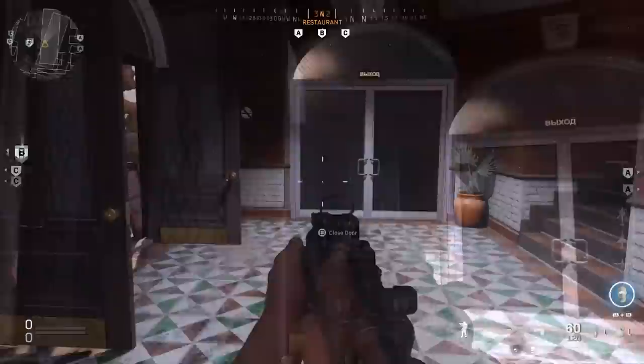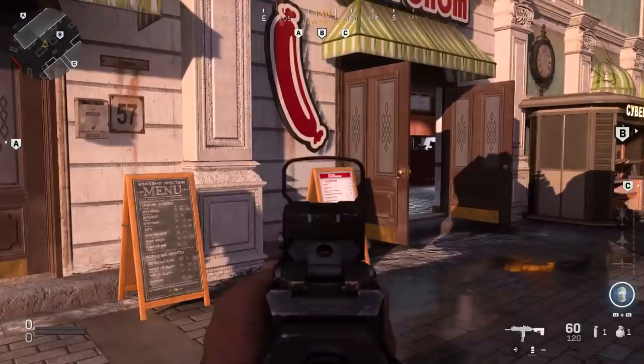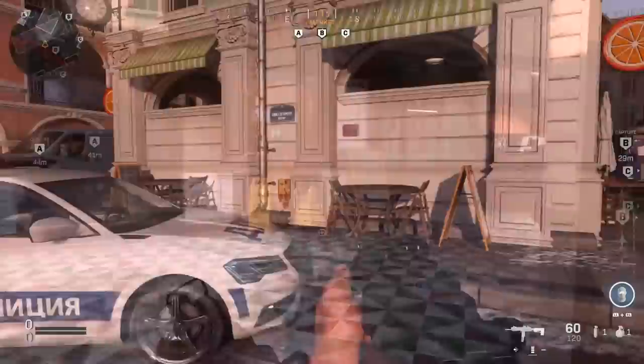The next line of sight only works if these doors are open outwards like this. If you have somebody camping on the bar, which will happen in a lot of situations, you can jump up on top of this sign right here — look at that line of sight. They can barely see you through there, you've got a great angle on them, and you can easily pick them off. It's a great line of sight.